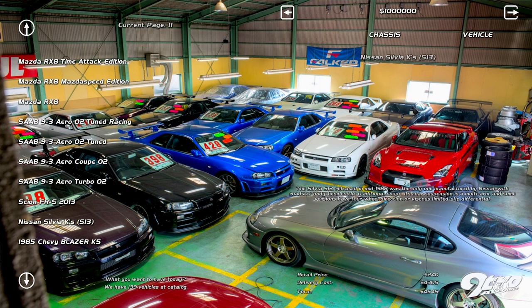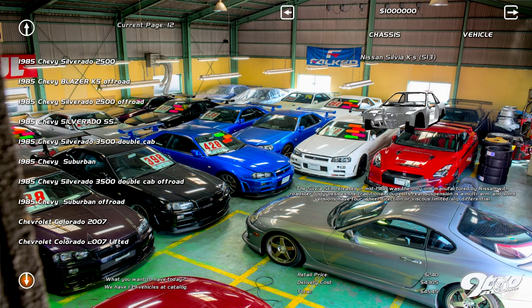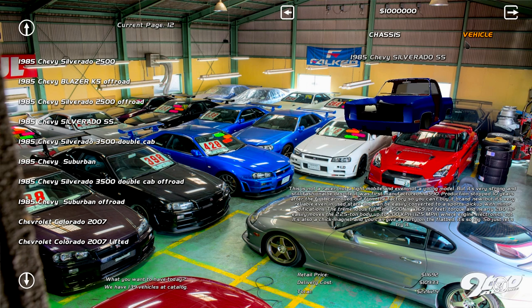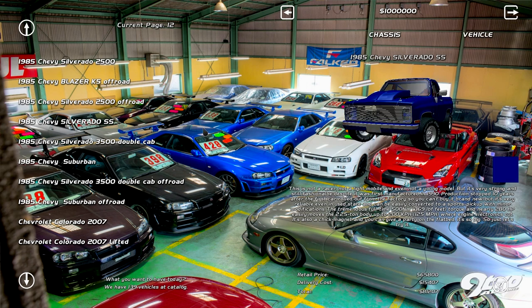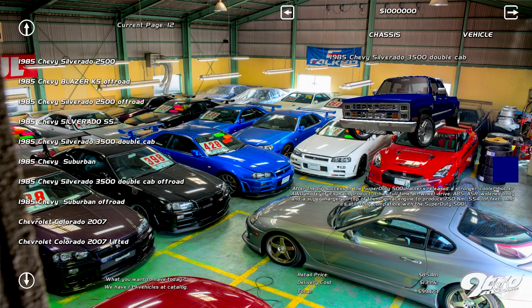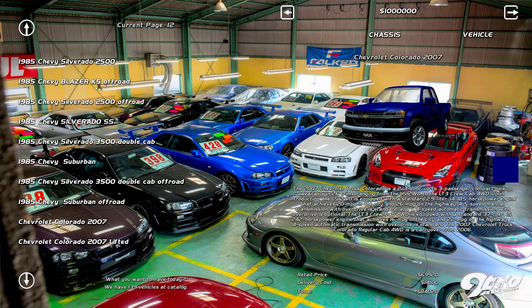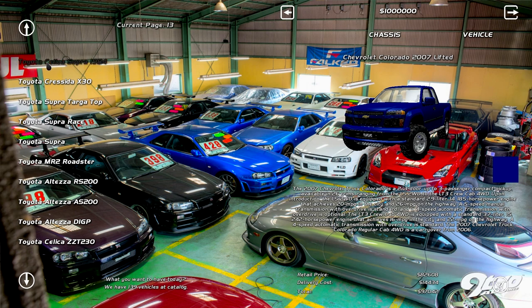We got the S13 coupe, not the hatch. Silverado — wasn't that an SUV? No, it's a pickup. Silverado SS though — super sport, that's mean. 350 double cab, suburban, still okay. Chevrolet Colorado — I'm guessing a pickup, quite ugly. Lifted, lifted, lifted — is indeed lifted. Toyota Celica SUV — oh, the first Supra when it was still a Celica.